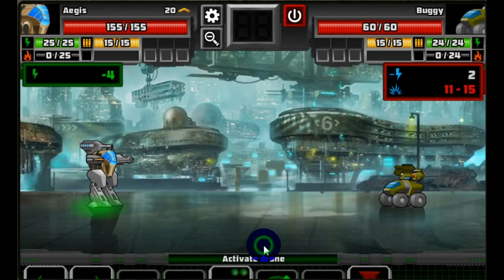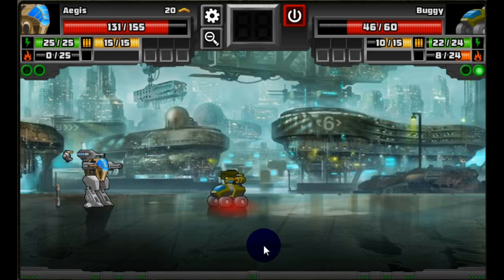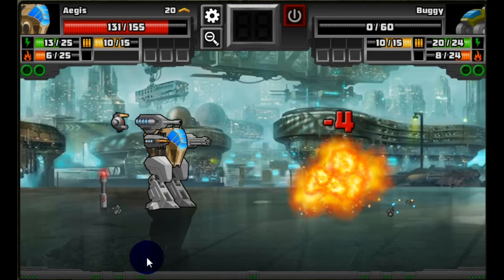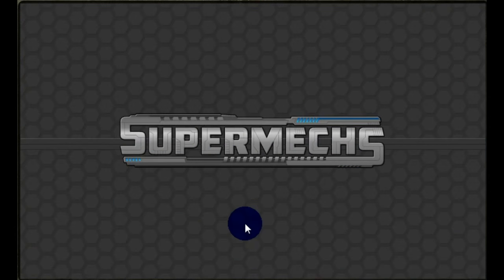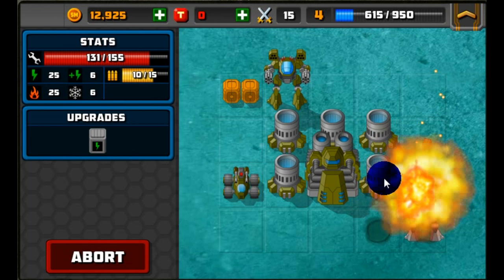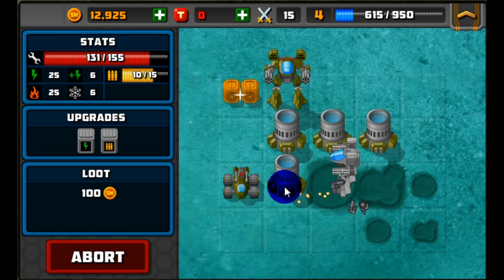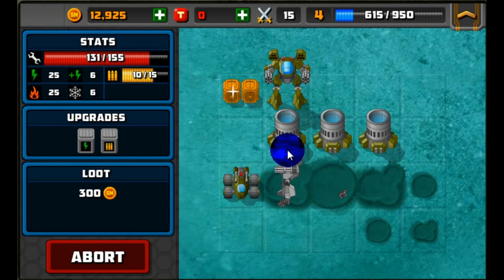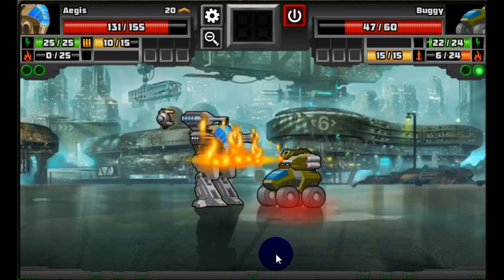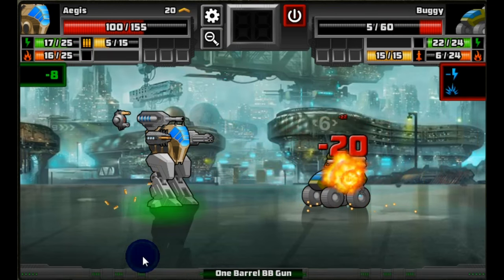We're going through another mission — that buggy went down pretty quickly. We get some more rewards and collect upgrade boxes: an energy upgrade and a bullet upgrade. The bullet upgrade will restore some of our bullets as we use them. We're starting with only 10 bullets because we used 5 in the last match, so after we get our bullets down we'll want to use that upgrade and restore them.